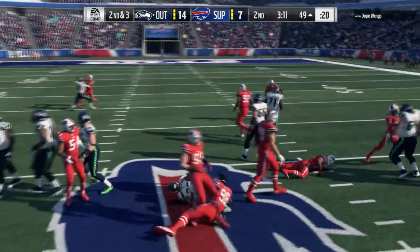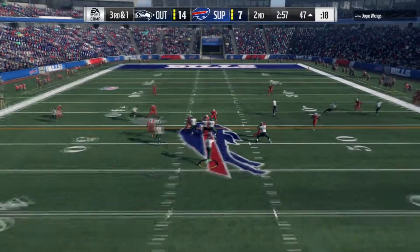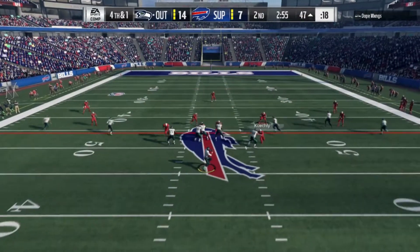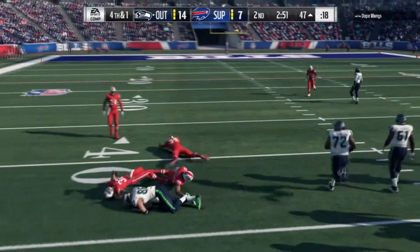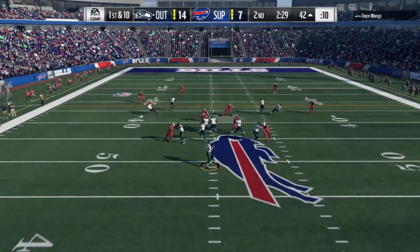Second and three, Lamar Miller on the carry. But he's short of the first down by one yard. Newton looking for a quick pass to tight end Tyler Eifert, but that's dropped. Fourth and one — he's going for it. I honestly would have punted here, but he does end up getting it. I would have just punted the ball to pin my opponent deep.